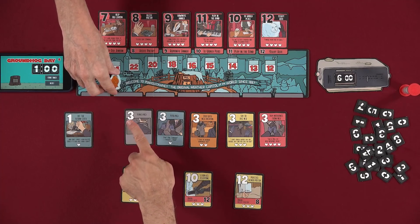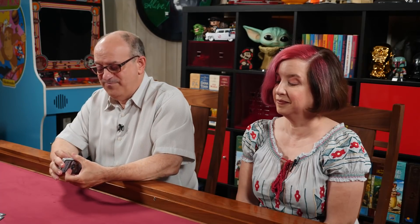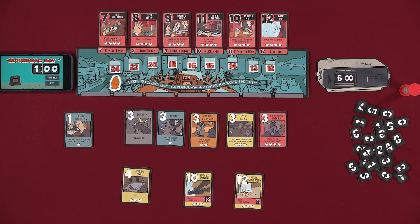We're going to start the game here. The Groundhog is on twenty-four, which means from this deck we are going to deal out twenty-four cards. Some of us will have maybe more cards. Then we can talk and do some strategy. Once we're ready to play, the rules say we all have to touch the clock to indicate we're ready, and then we start the timer.